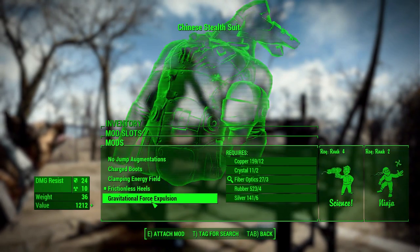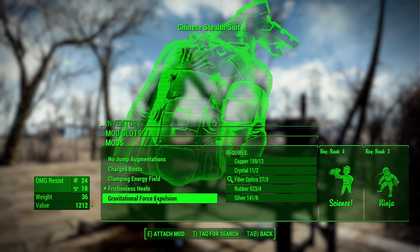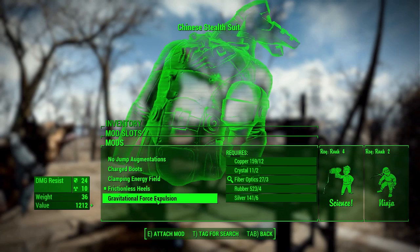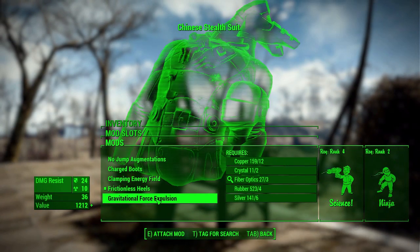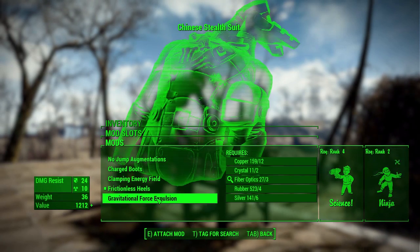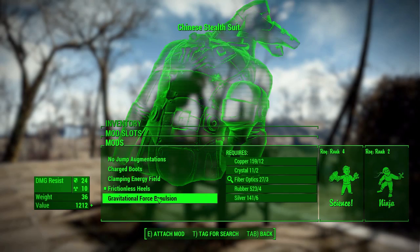The final jump option is different. The gravitational force expulsion is used when falling, specifically when you land. Once you've landed from a great height — basically the height that you do the three-point landing, which takes about two stories — it will basically launch out a gravitational field that knocks people back around you. That might sound useful, and for any of you who do like jumping off of buildings, that'll probably become a useful tool. For me though, I just don't find it very interesting. But if you enjoy jumping off two- to three-story buildings, landing in the middle of a crowd, and knocking them all down, then that one is for you.